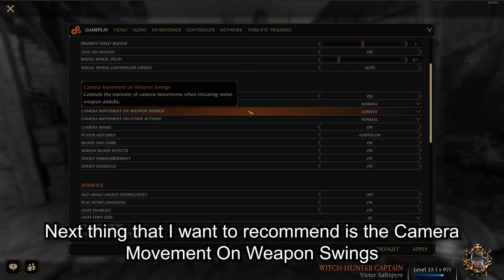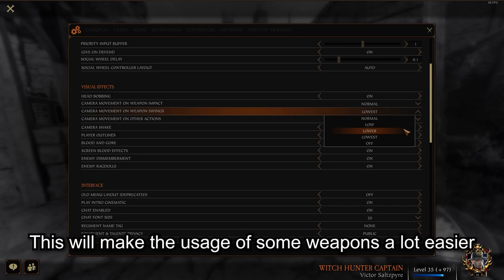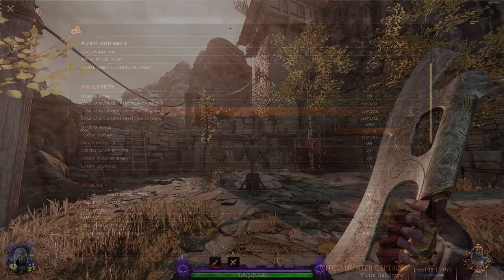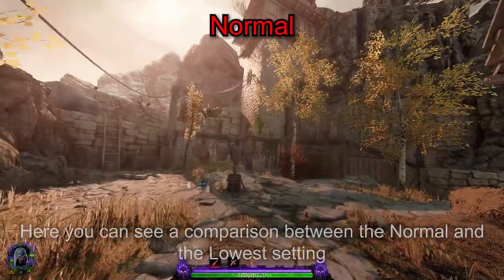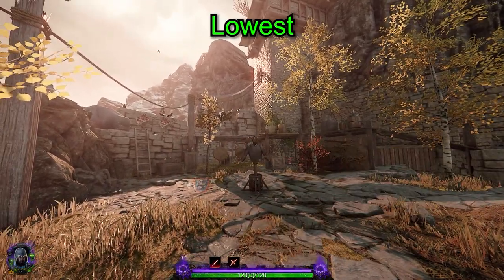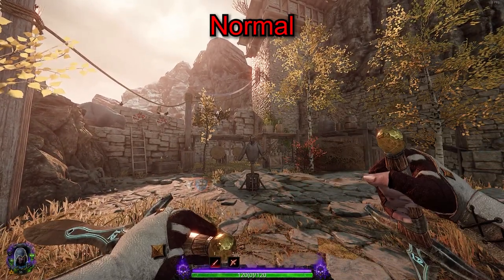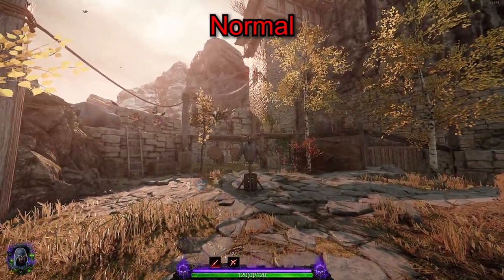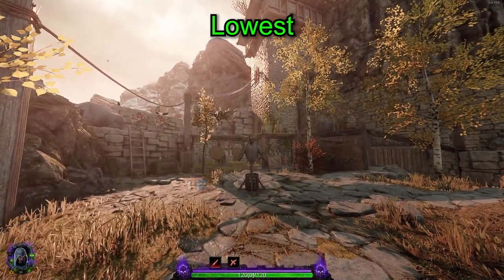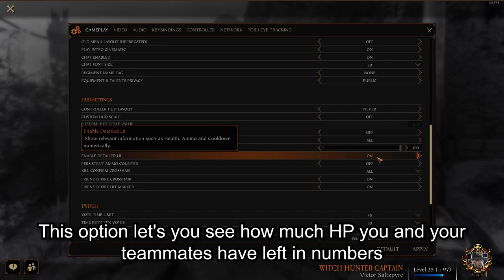The next thing I want to recommend is to set camera movement on weapon swings to either low, lower, or the lowest. This will make the usage of some weapons a lot easier. Two examples are the glaive and the dual daggers for Kerillian. Here you can see the comparison between the normal and the lowest setting.